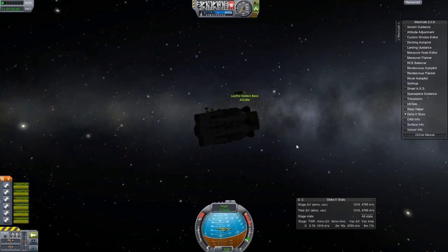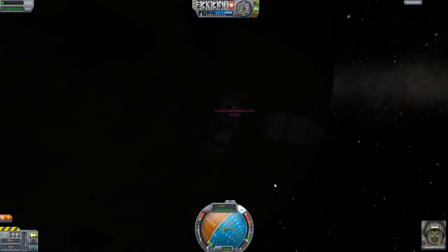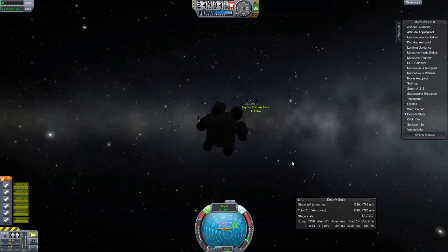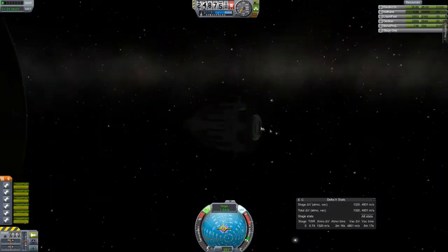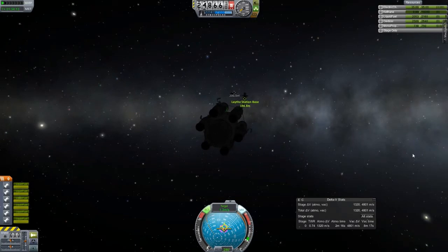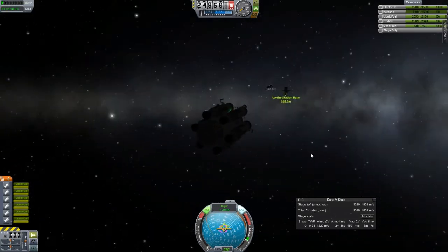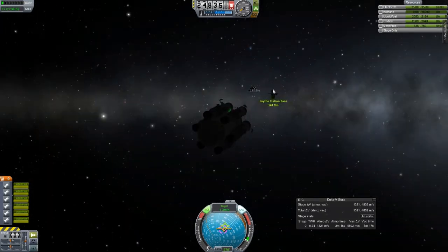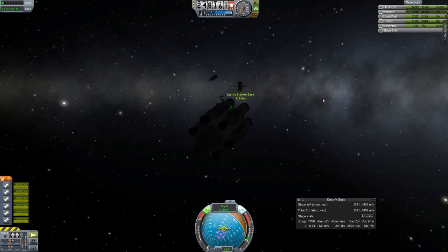I only use MechJeb when it's necessary — one really useful thing about it is that you can just leave it doing a burn, which is great for something like ion engines that are incredibly slow. Anyway, as you'll see, I undocked the little thruster I had on the base of the space station, let it drift away, and pointed the docking port that I'm going to dock with north.